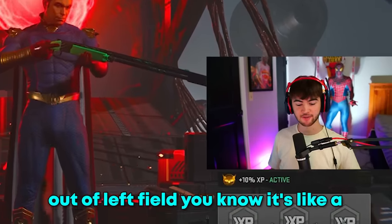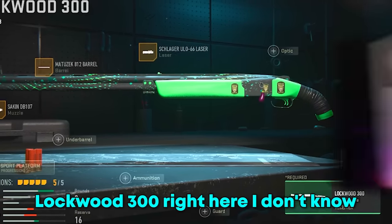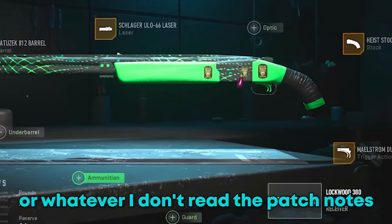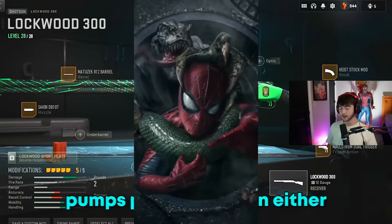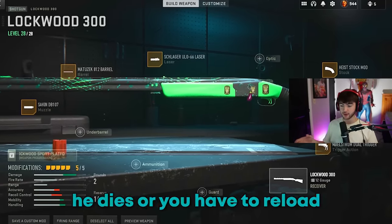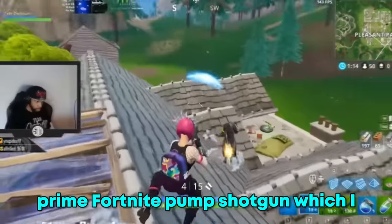It's kind of come out of left field, like a foreign prospect like Luka Doncic. We're talking about this Flint Lockwood 300 right here. I don't know what happened - if it's a new attachment or whatever - but close range it's usually 50/50: you get the guy two pumps, and then either he dies or you have to reload. People are even going as far as saying this thing is showing flashes of the prime Fortnite pump shotgun.